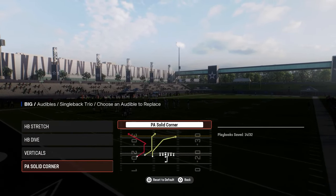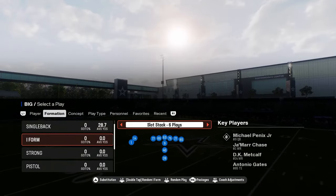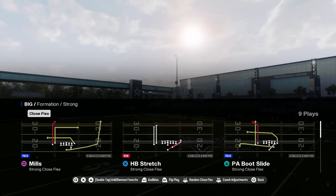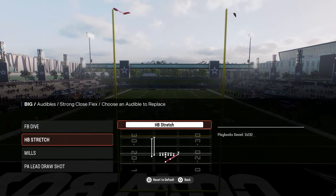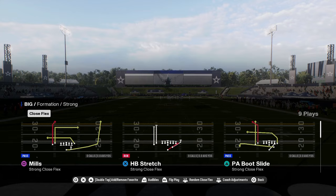You have a dive play, you have verticals, and then you have the smash Texas play, which is super good. They also have some decent eye form formation — strong close flex — one of the only playbooks in the game that has this formation. This is a great little red zone formation. You have a fullback dive, a stretch, and then you have some unique passing plays in here as well.